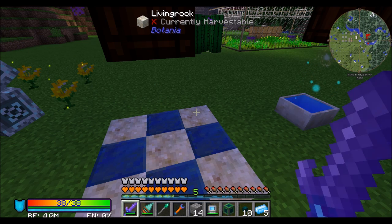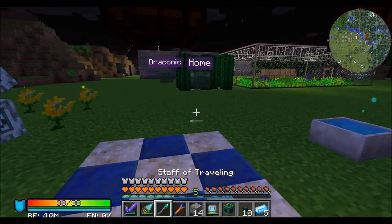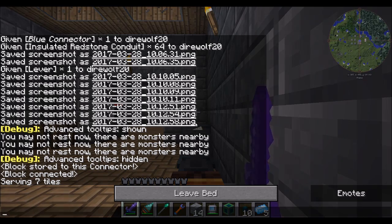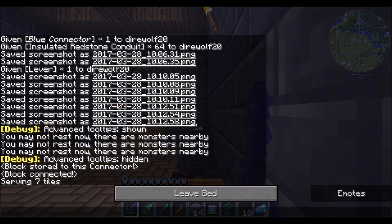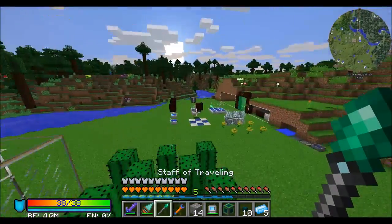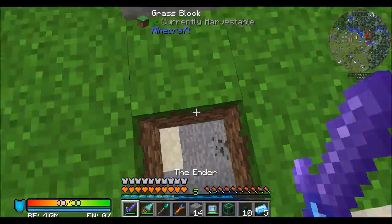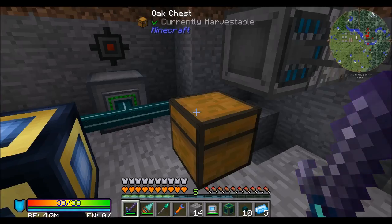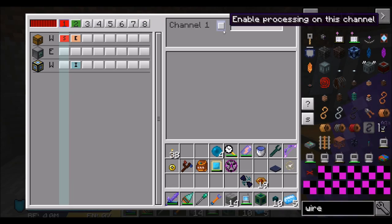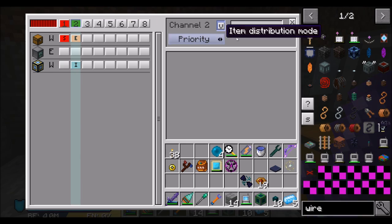We want to drop one mana steel, then one mana diamond, then one mana pearl. So we're going to change this — I was testing this in my test world before building this, which is why I have a pretty good idea of how it needs to be built. I usually run through a test world just to make sure I understand how things are going to function before I come and record. Sometimes I don't, but sometimes I do.